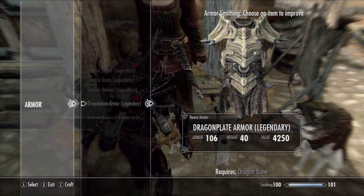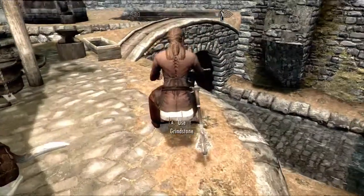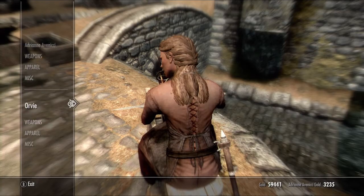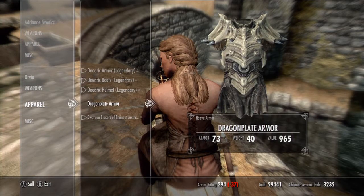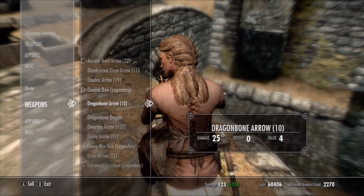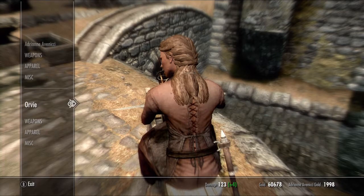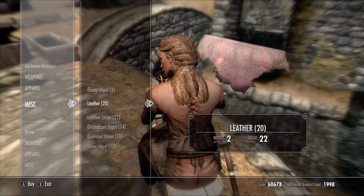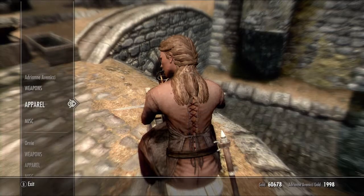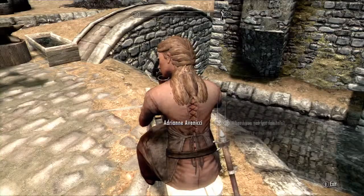I can still make a dagger so I might as well. We'll sell both of these things to her. I need more bone to do that. Alright, buy my armor. Sell. Dragon dagger — sell. Made a little money. Got anything else I need? Nope, you don't. Same stuff he had. Alrighty, Bellathor then.